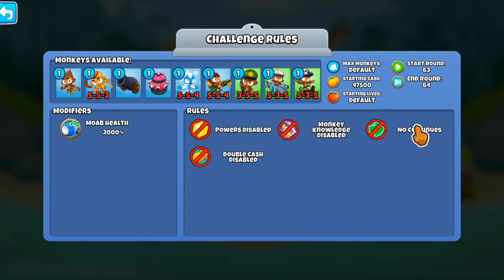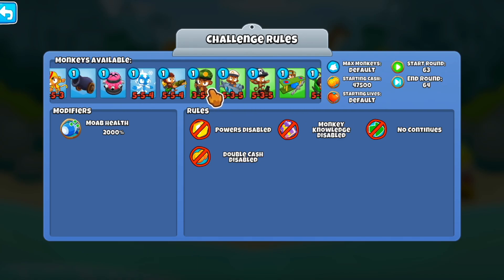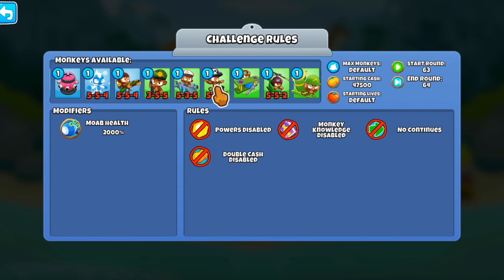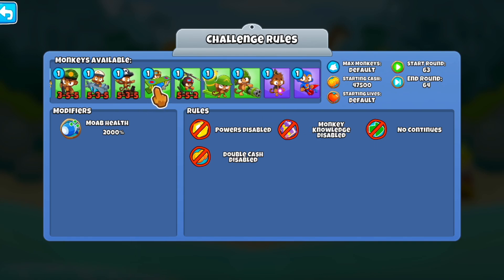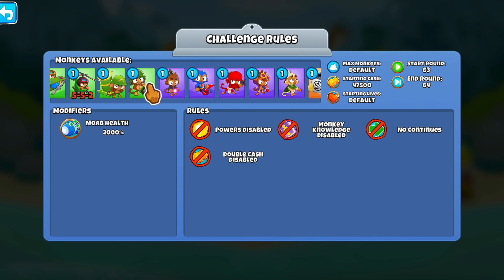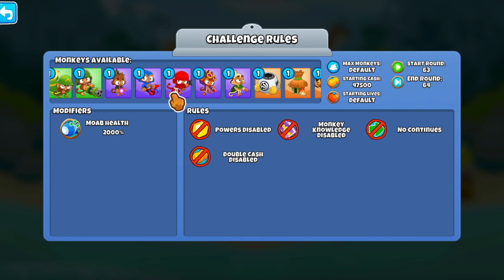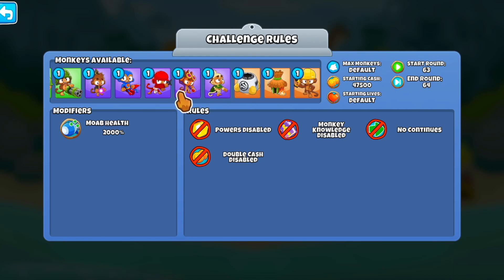We are around rounds 63 and 64 with 47,000 to 47,500 cash we can sell, and 2k MOAB HP — double HP MOABs. That means we need to one-shot the MOABs likely. So let's find the one-shotters. No first strike, no boat pull, I don't think Ground Zero is gonna work, nor the Sarbamba. What else do we have for 64? But we still need to get through 63. We have the BMA and the blue trap.